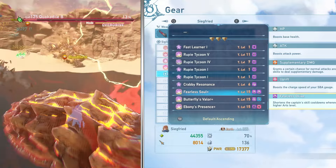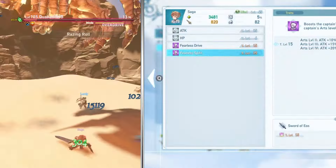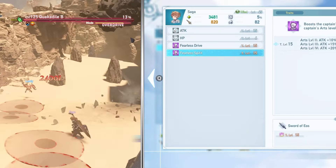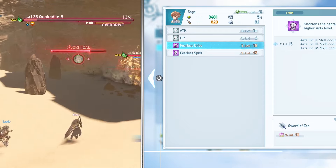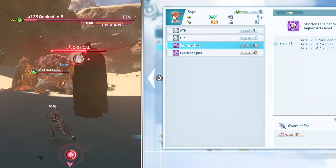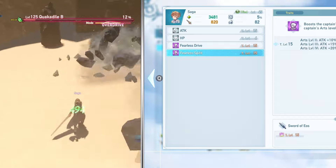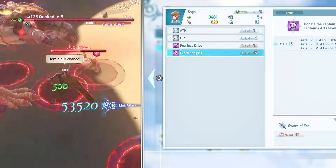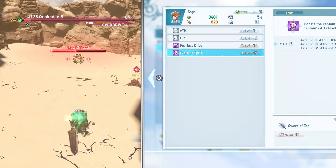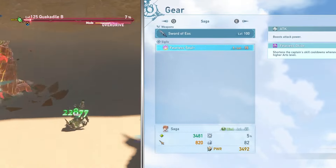Now moving on to something that won't always increase your damage but can be helpful depending on your character. I have an ability called Fearless Spirit, which is very specific to Gran himself. There's Fearless Drive and Fearless Spirit — this is a sigil all in itself. Fearless Drive increases the Arts cooldown speed making it faster to reach higher Arts, and Fearless Spirit gives you higher damage and defense depending on what level your Arts are at. This is a sigil you slot into your character, but it's very character-specific. Ideally you want both effects in a single sigil.